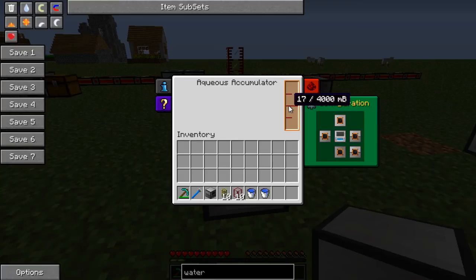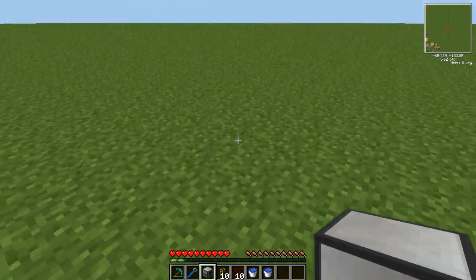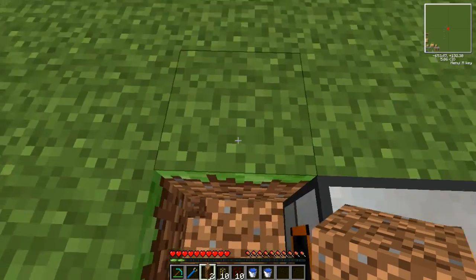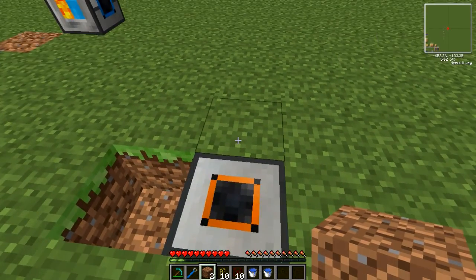If I hover over here you can see it holds 17 millibuckets. Now it's filling up very, very slowly. This might suit some of you, but personally I think it's absolutely useless like this. It can be sped up dramatically if you pop it down and give it a water source block on two sides — it doesn't matter which, it could be either side.